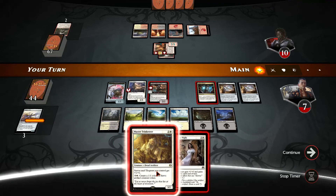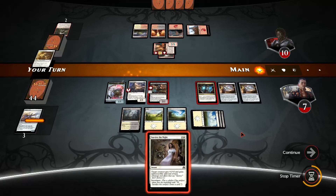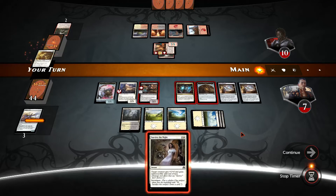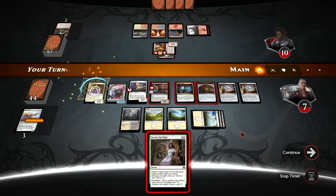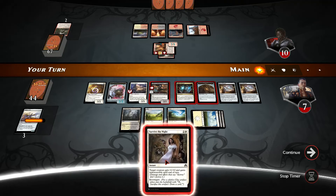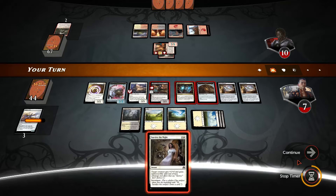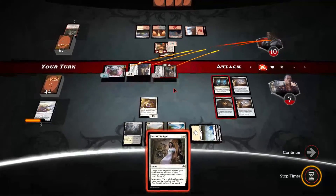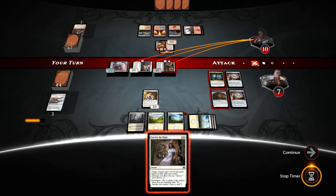Master Trinketeer — our tokens are empowered! Let's do the full swing. Swing with all three. If the opponent tries to kill some of them, we have 'Survive the Night.'